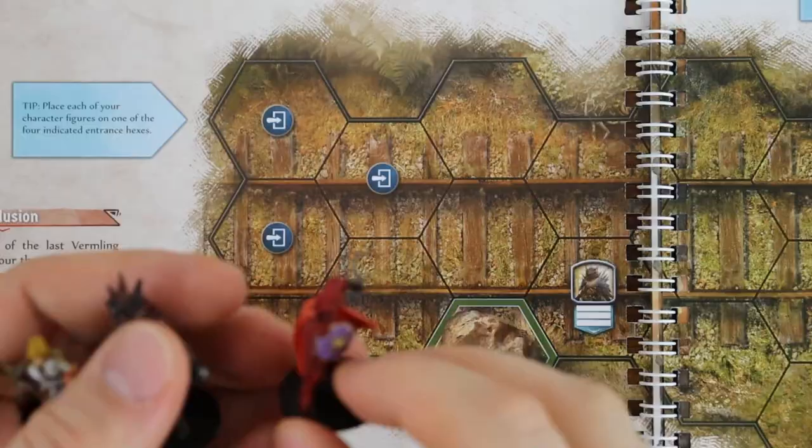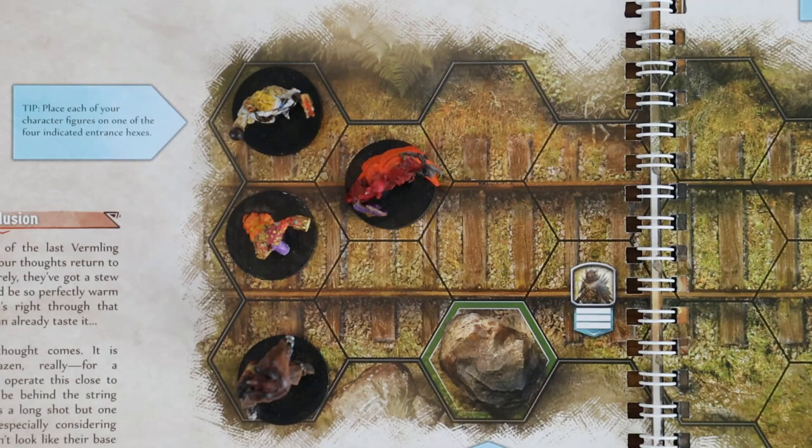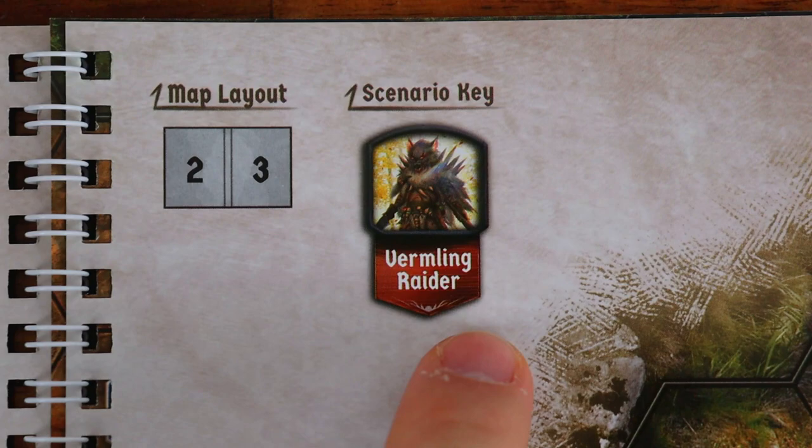Place all the character's initiative tokens near the center of play. Place your character's figure on any one of the starting hex icons. Note that you cannot have two characters on the same hex.